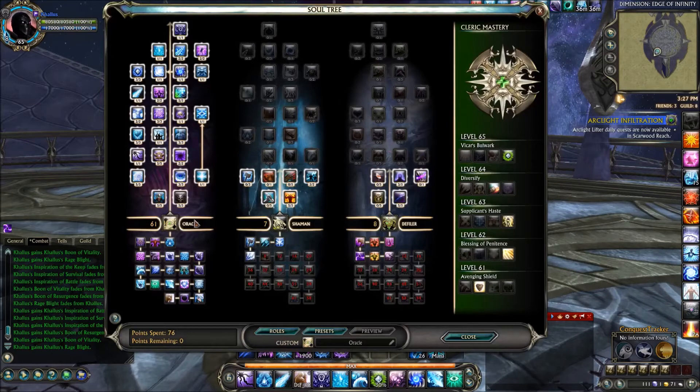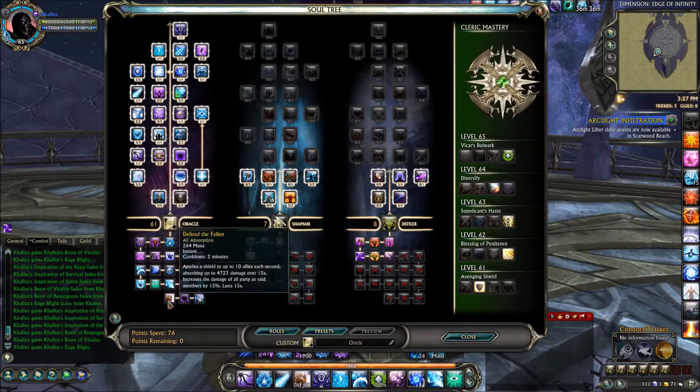Looking at the soul tree breakdown, we put the full 61 points in Oracle. That is because the 61 point ability, Defend the Fallen, is a 15% damage increase over 15 seconds, and it's going to be one of the main reasons that you're playing Oracle in the first place.